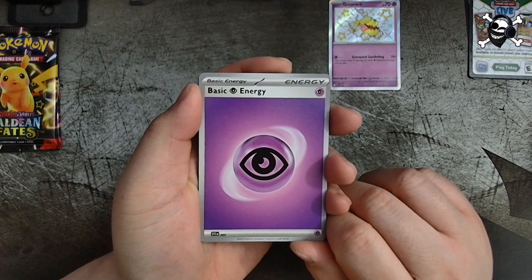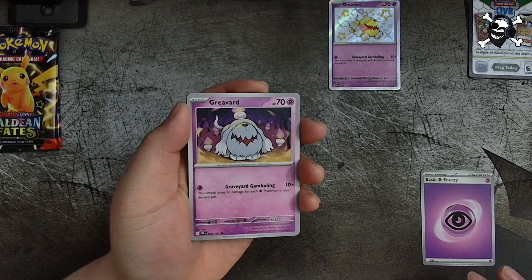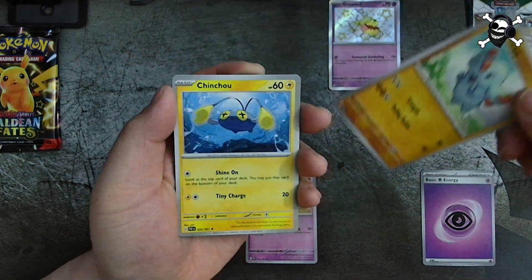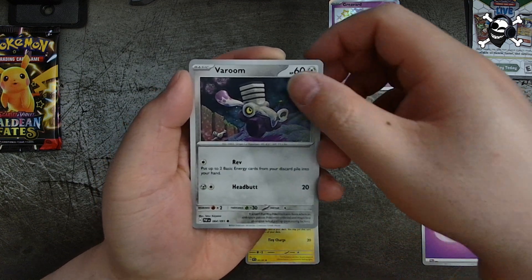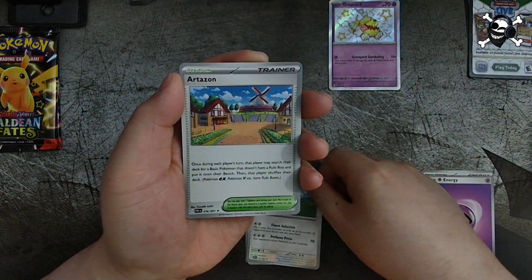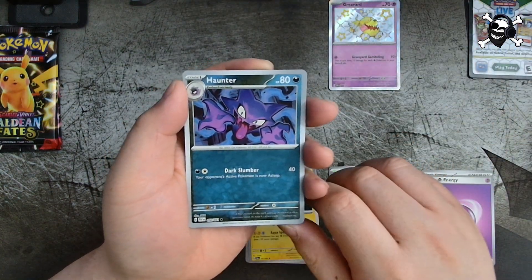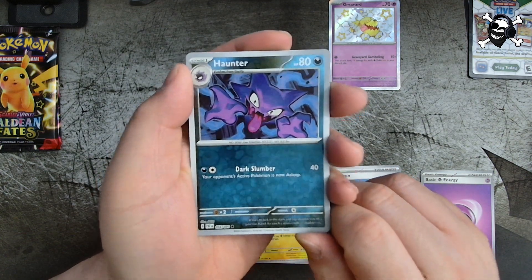All right, pack one! We got Psychic Energy, Gimmighoul — awesome, got a Gimmighoul card in the Gimmighoul collection — Finizen, Charcadet, Varoom, Oinkologne, Arcanine, and Lanturn. Oh, I like this Haunter card — it looks really cool, reverse holo Haunter. That's cool, I like that art.